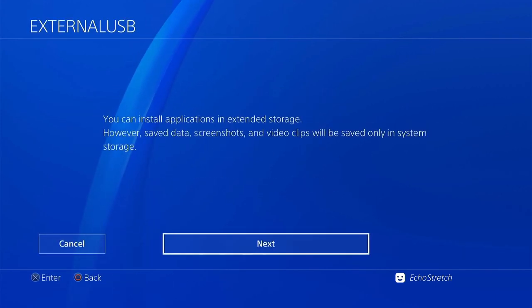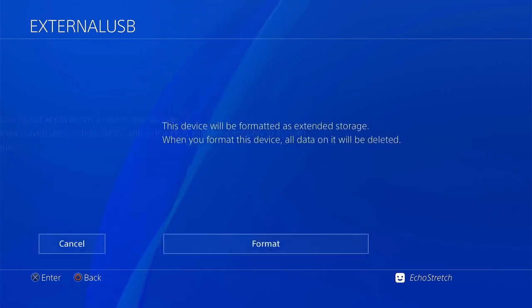Go ahead and select it. We know that everything, if there is anything on it, it is going to be deleted. So just make sure that if it's not a new hard drive and it's one that you had laying around, you go ahead and check what files are on it. You may want to have them backed up before you go ahead with this process. So we'll go ahead and hit format.